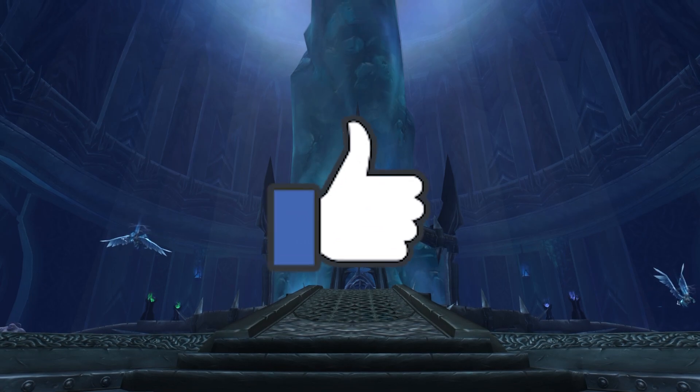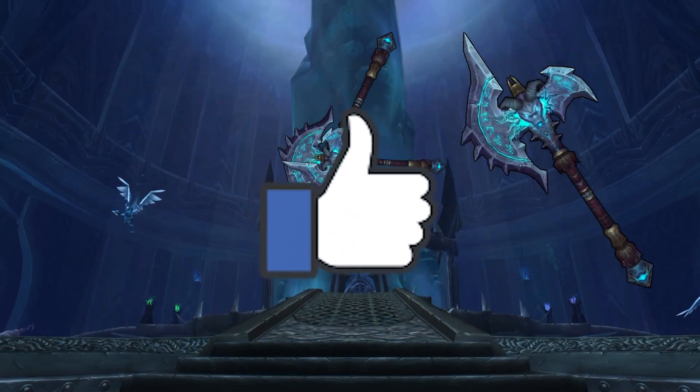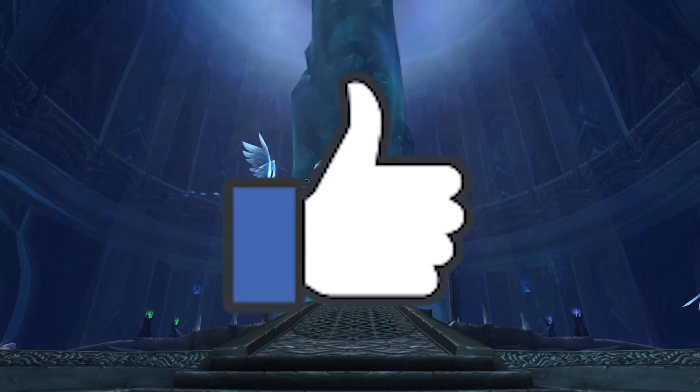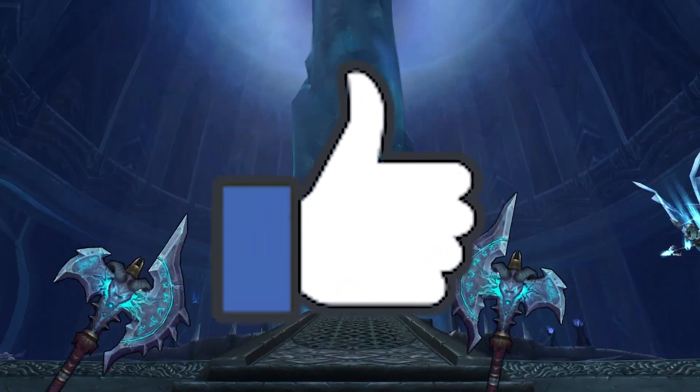While you're hitting those Raid Lockouts, make sure to hit that like button as hard as you possibly can. I've heard sometimes that a Frostmourne can just pop right out.